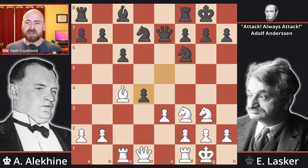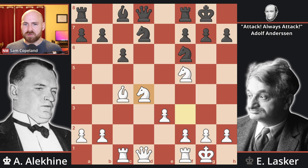But Lasker makes the capture on d4. We get a small intermediate move: knight to f5, hitting the queen, and we're just going to recapture on the next move. So queen to d8, and knight 3 takes d4. You could have recaptured in other ways and maintained an advantage, but Alekhine goes for this recapture, and this produces an interesting and instructive open position.